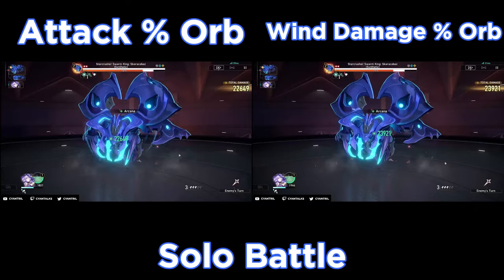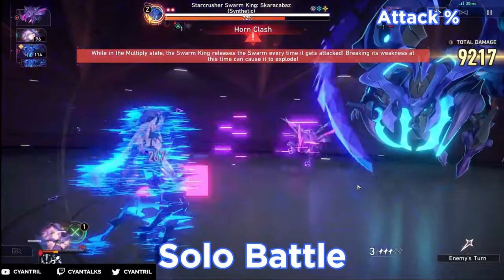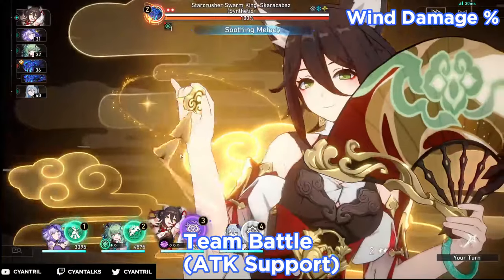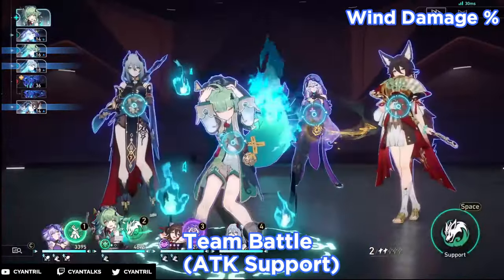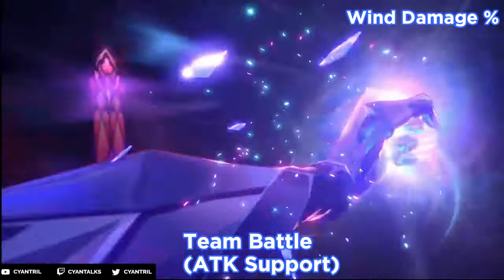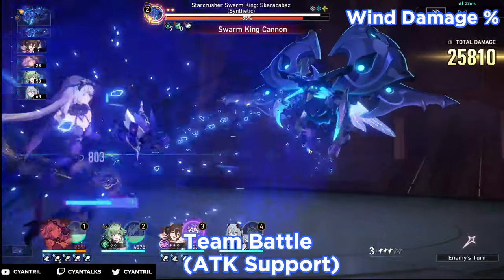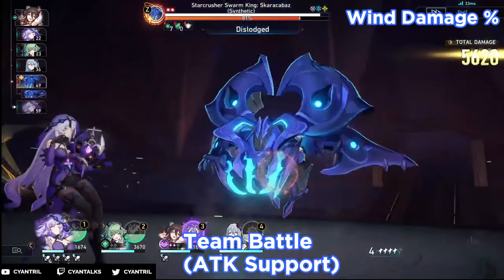I decided to leave a little freeze image so you can see the damage. You can see that the attack orb is a little bit lower than the wind damage orb when we don't factor in buffs or anything related to teammates. When looking at Black Swan as a solo character, you're going to get a little bit more mileage with wind damage. Now here we have the team battle attack support — the focus here is to have only one character boost her attack up. I'm not using Ting Yun's ultimate because I'm looking to boost only attack, so I'm using Benediction from her skill to give the attack boost. I want to minimize how much damage percent I get and just focus purely on attack buffs. After this point we're just auto attacking to build up stacks so we can get the final damage on our nuke.